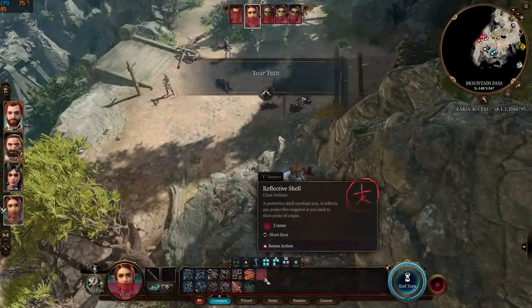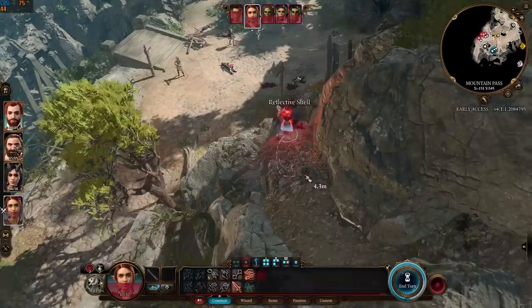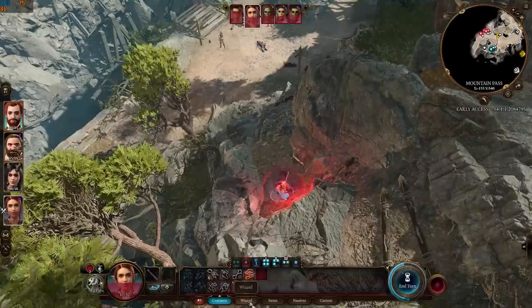Wizards gain the Reflective Shell spell. This spell reflects any projectile targeted at the wizard back to the attacker and lasts for two turns.